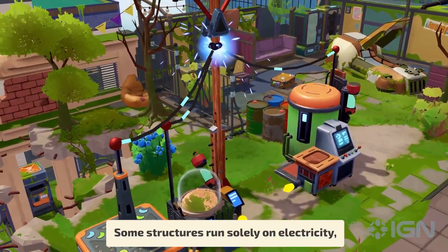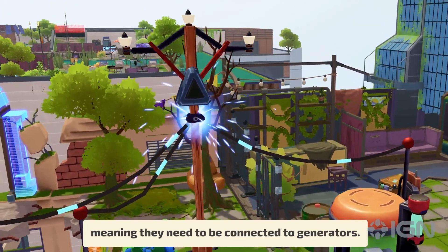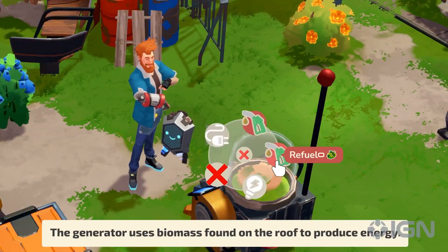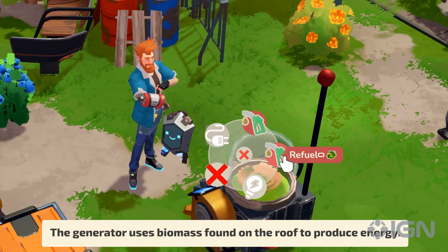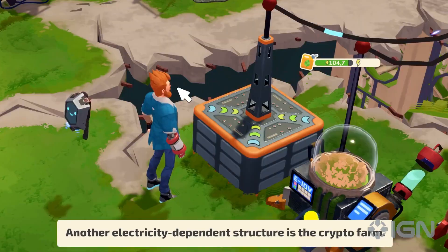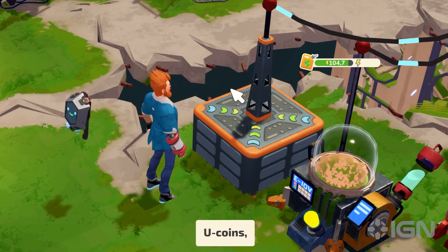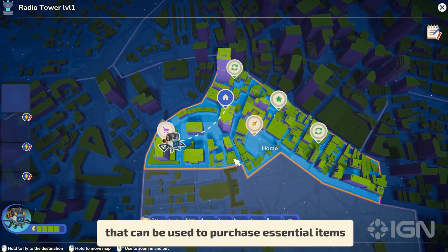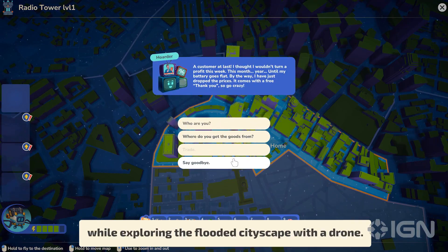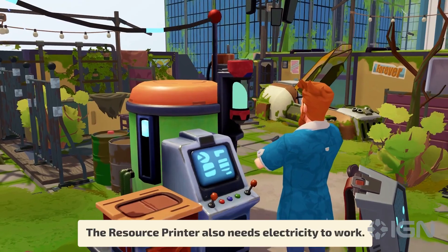Some structures run solely on electricity, meaning they need to be connected to generators. The generator uses biomass found on the roof to produce energy. Another electricity-dependent structure is the crypto farm. It provides a special currency, U-coins, that can be used to purchase essential items while exploring the flooded cityscape with a drone.